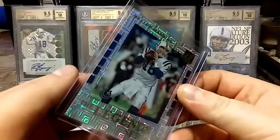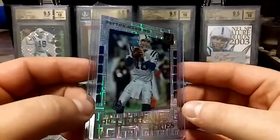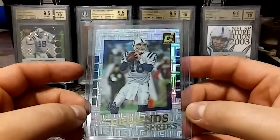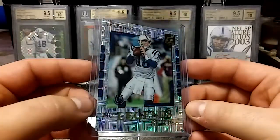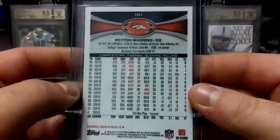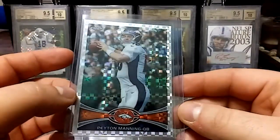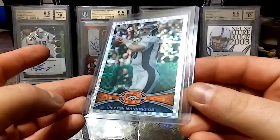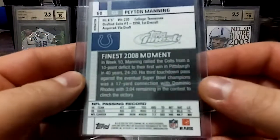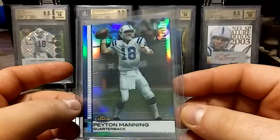Damn, I don't know if you guys could see that, but that thing is shiny — probably one of my shiniest cards. Just a beautiful looking Donruss. And then we have a 2012 Topps Chrome X-Fractor. Really miss Topps Chrome, love the X-Fractors. And we have a 2009 Topps Finest — nice refraction on that one.